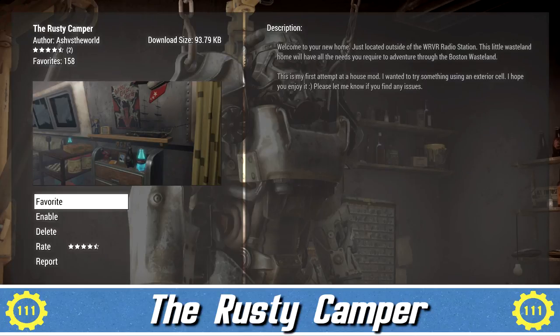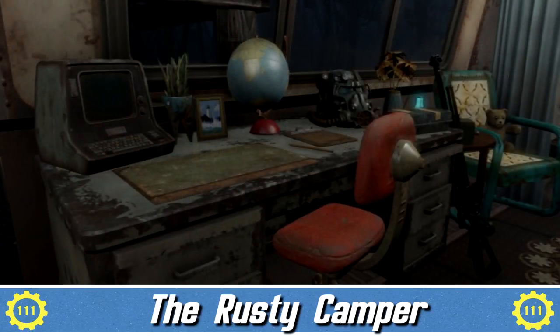The good old Rusty Camper. This is a new player home located outside of the WRVR radio station. This little wasteland home will have all the required needs for a wanderer such as yourself traveling through the Boston wasteland. This is the author's first attempt to make a player home, and for a first attempt and a small player home, it's actually incredibly well detailed.